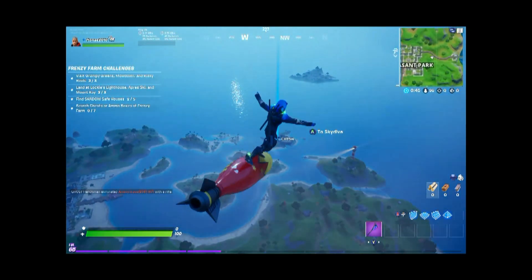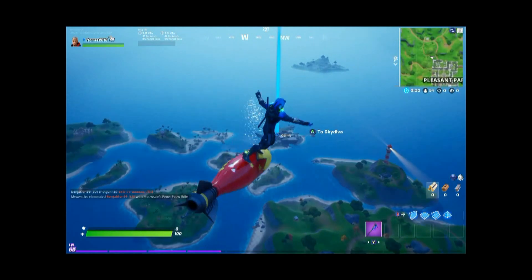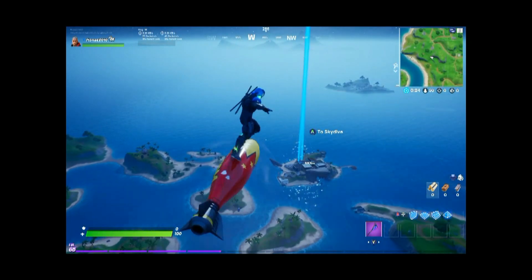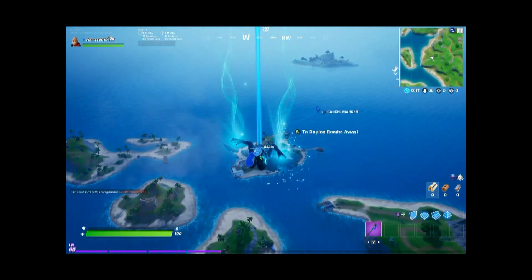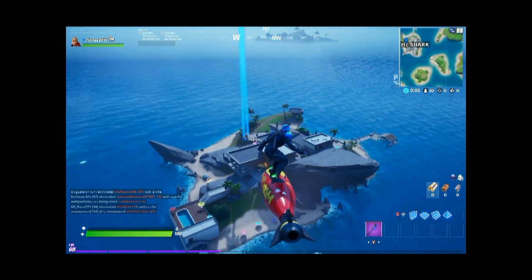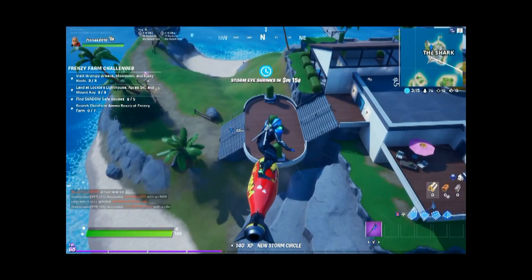You can see someone died by a ghost henchman. That's a mythic item. Mythic items are just really good. The first mythic item ever introduced in the game was the Infinity Blade, or if you count Thanos' Gauntlet. If you want to get to the disguise right away, you have to land under the stairs right behind The Shark — though a henchman might patrol across there.